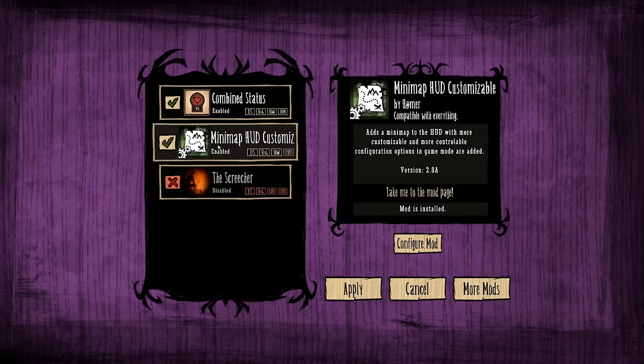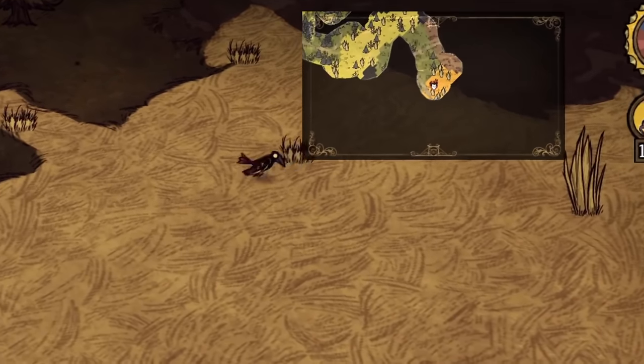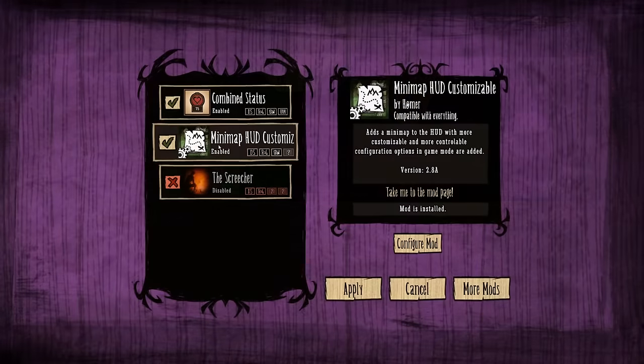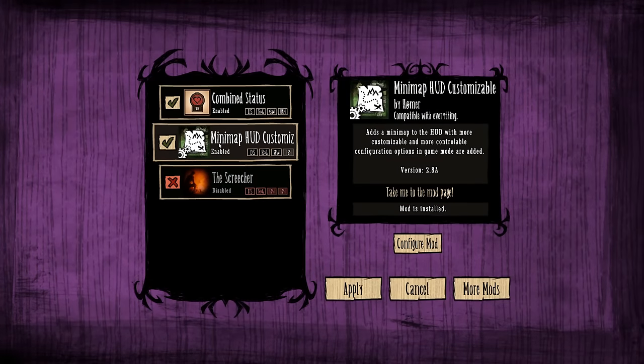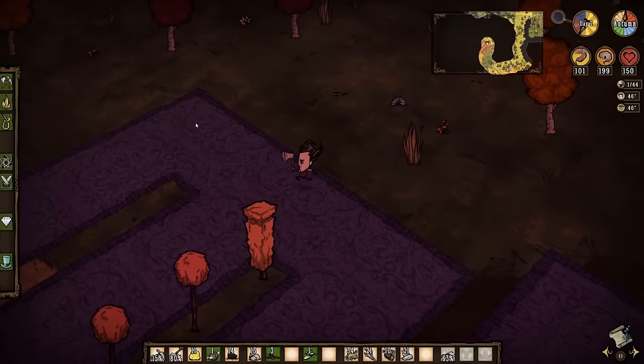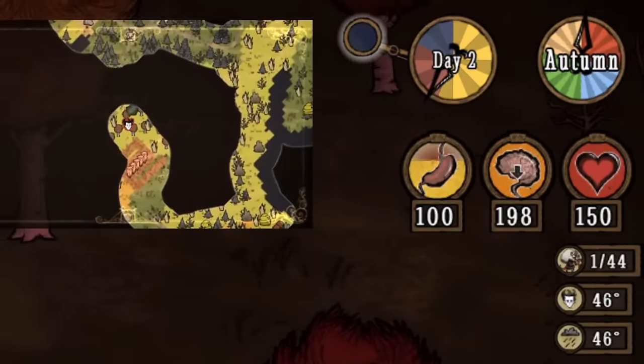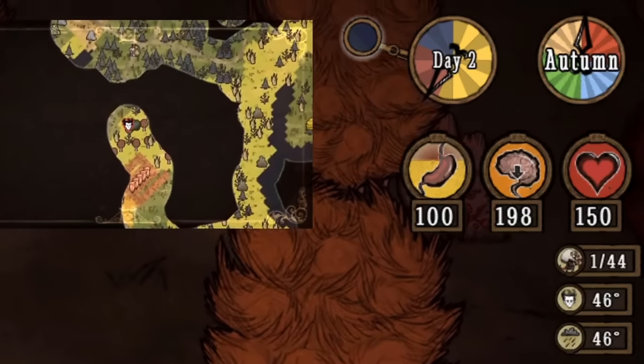The only mods I personally use are a mini-map mod and the combined status mod. The mini-map mod adds an on-screen mini-map, which is extremely useful for navigation and exploration so you don't have to toggle back and forth through the full-screen map all the time. The combined status mod adds useful information to the UI, including numeric values for your character's stats, season and moon trackers, player and environment temperatures, and even your naughtiness level.